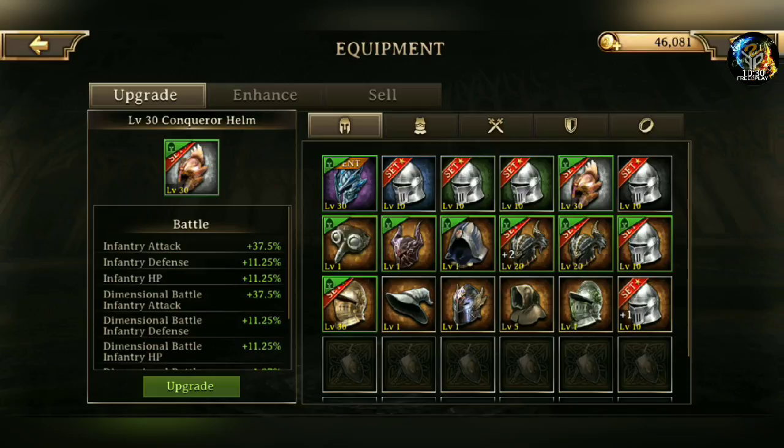You can do that all the way up to immortal. Now, quickly looking at some of my gear — at least my helmet. If you guys can spot the difference between all of these helmets: this item is a level 20 Berserker Helm plus two, and I also have a regular Berserker Helm with no pluses. The plus-two version has 72% infantry attack, while the base has 60% infantry attack. To do that, I went to the Enhance option.